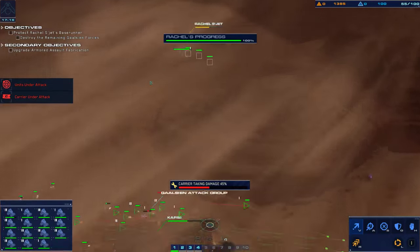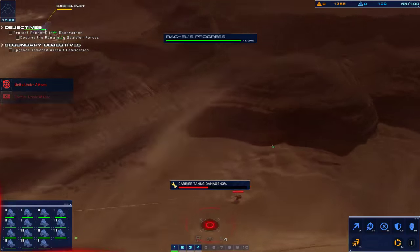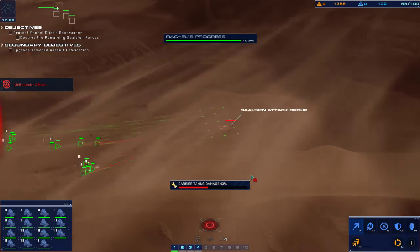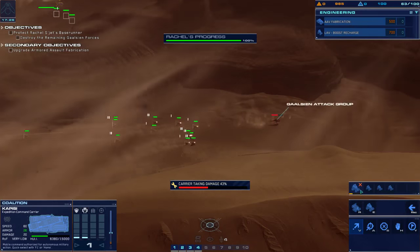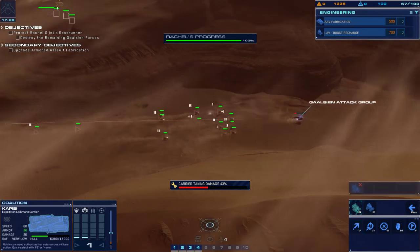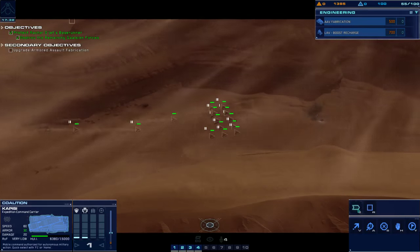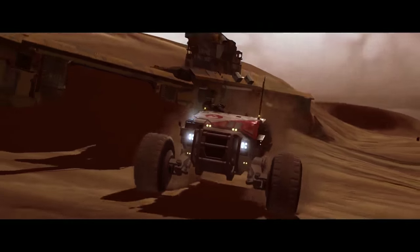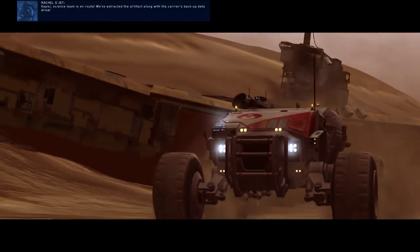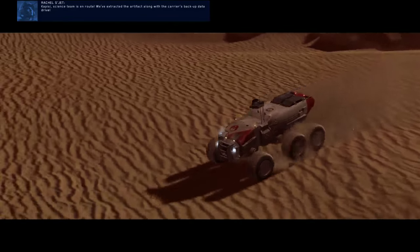Strike craft destroyed. Red alert — carrier taking fire. Light attack vehicle is under fire. Enemy railgun eliminated. PPC — science team is en route. We've extracted the artifact along with the carrier's backup data drive.